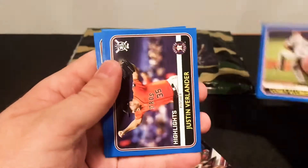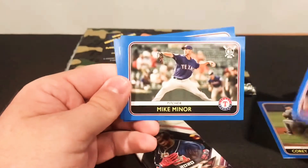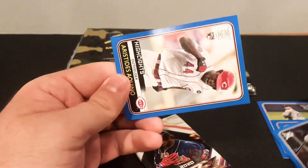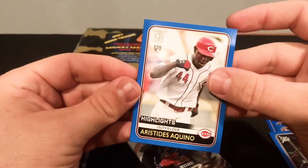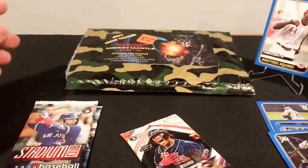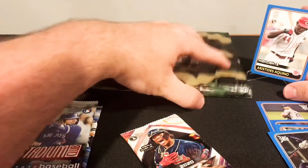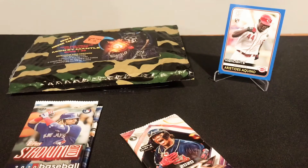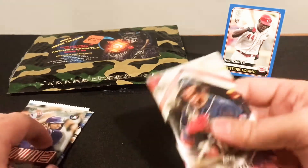What do we have? Corey Kluber. Verlander. Heiner. Ooh, there we go — Aquino Highlights, rookie card. He can be our first card to go up in the back. Off to a good start. I'm not sure — if you guys know what these are, let me know below. I'm guessing it's some sort of parallel set that you get in maybe a Fat Pack or a Blaster Box.